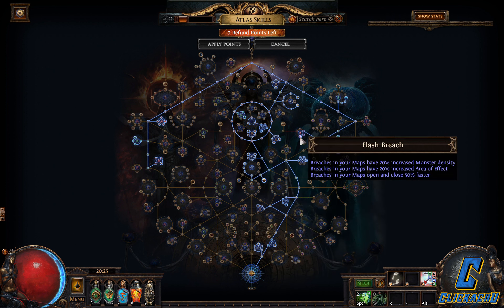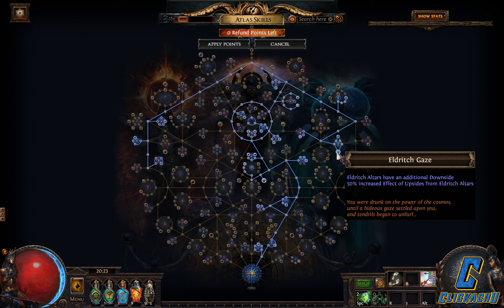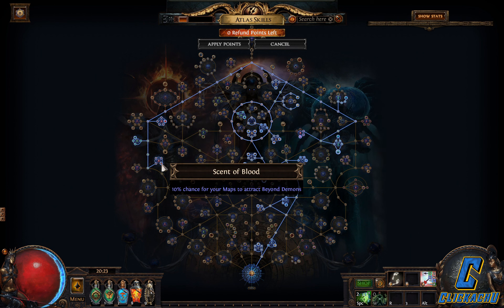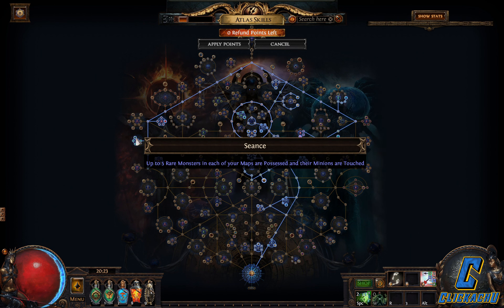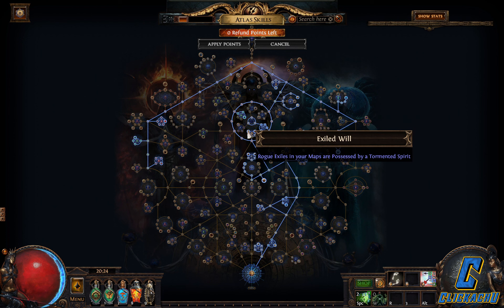Flash Bridge, Bridge Point, Rampart Grove, Eldritch Gaze and the Shadow of Hunger from the Eater of Atlas points. Thorn Veil and Scent of Blood Beyond mods. Seance and Unrelenting Torment Torment mods. Exiled Will and Rucus Rock Exile mods — they make a nice synergy with the Torment mods.